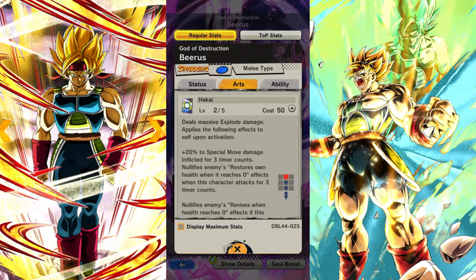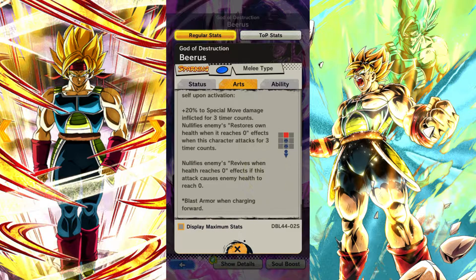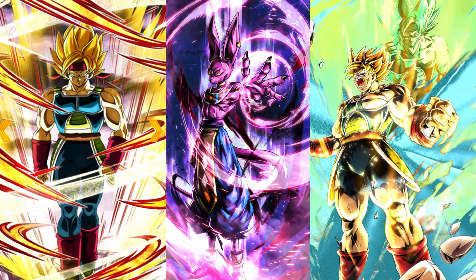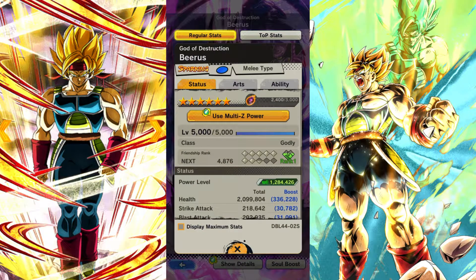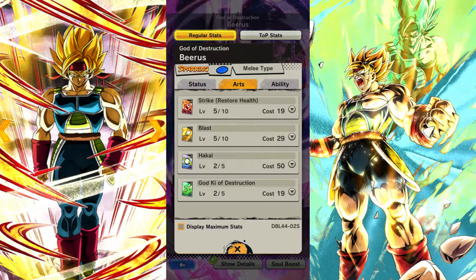Something also interesting to note is for the first time ever on a unit, with his Hakai he can actually nullify any sort of revival. This is very new — I think he is the first unit to have this. He can nullify revival units like the Freezers running around, the old Cell, the Gohans, all that sort of stuff. He can actually nullify it with his Hakai, which makes sense — get rid of them from existence.